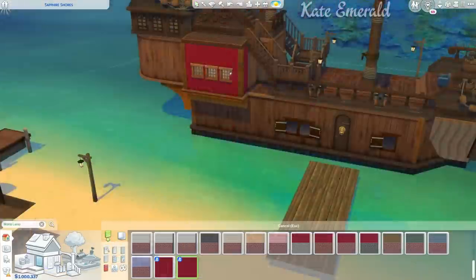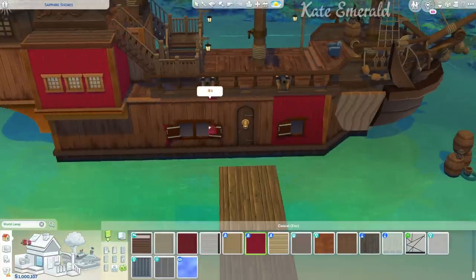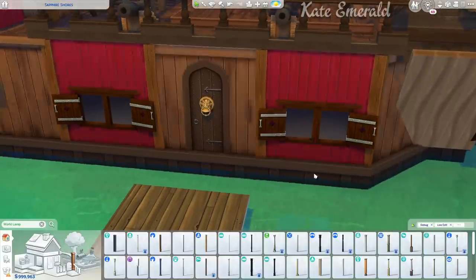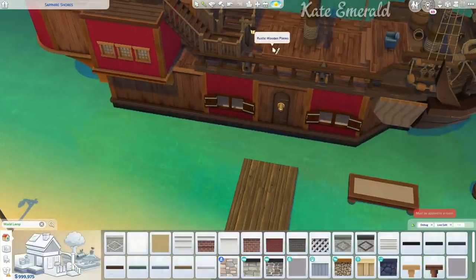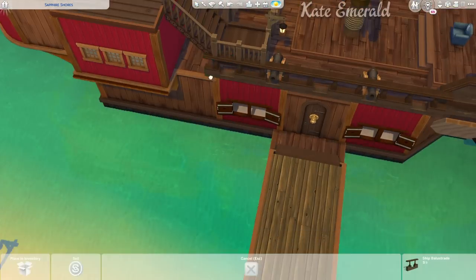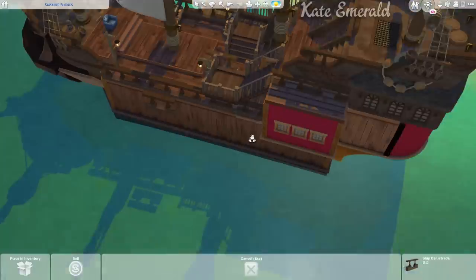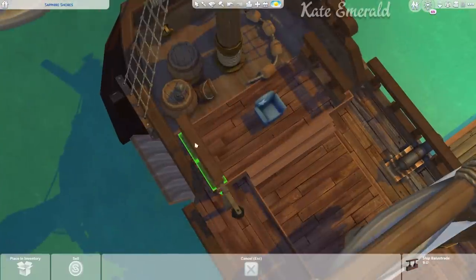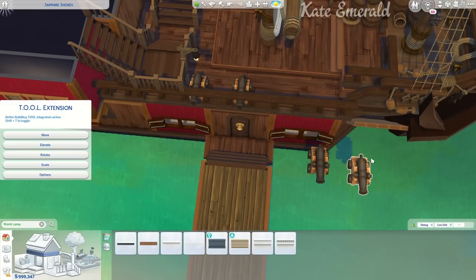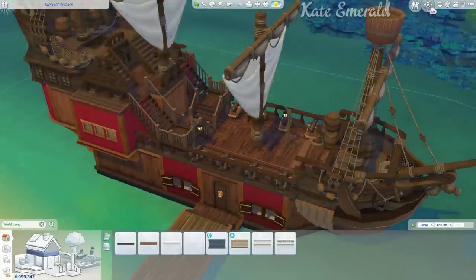I wanted to make this super functional, so I raised the platform at the back so your Sims can actually walk on all the debug objects. I furnished all these areas and added different things to incorporate the debug objects into the build. I also decided to add a pop of color — a pirate ship is mostly brown wood, but red is always a good choice for a pirate build, so I added a red wood color to the exterior and some areas of the floor.